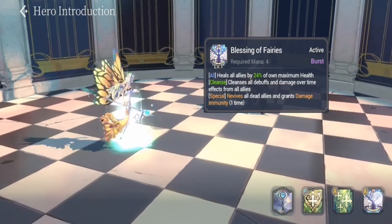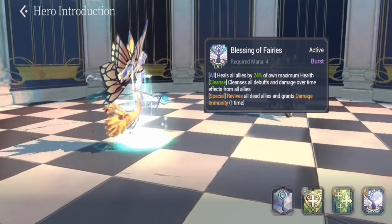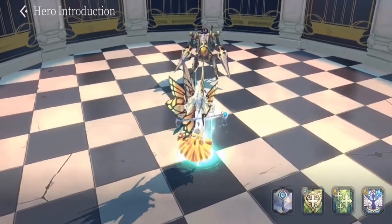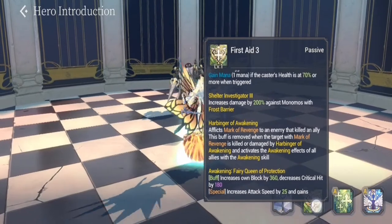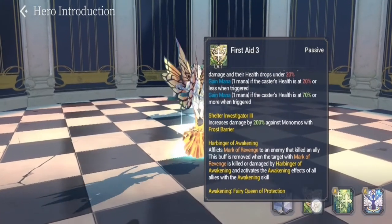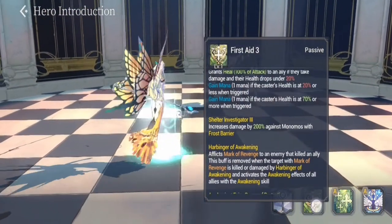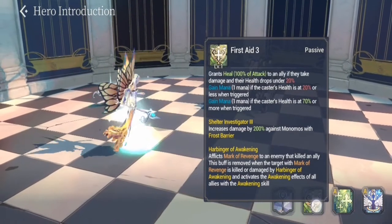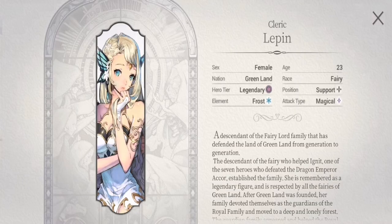For her S2, there is not much of a change — she revives and she cleanses debuffs and damage-over-time effects from all allies. Her passive, Harbinger of Awakening, gives her immunity and additional attack speed when she has 30% or less HP. This improves her survivability as both a reviver and a healer.